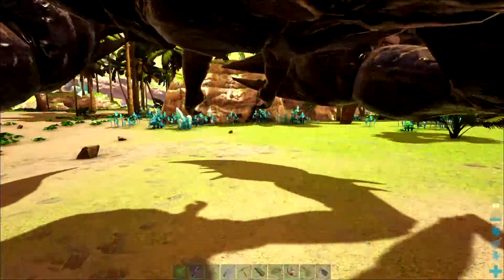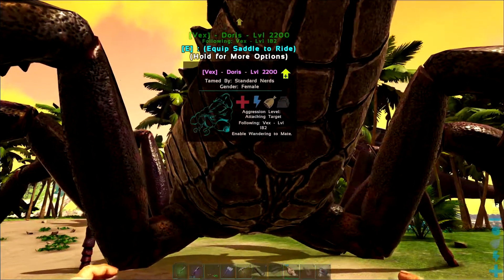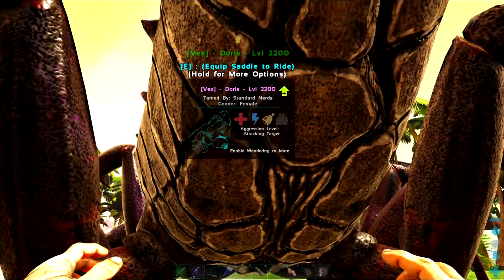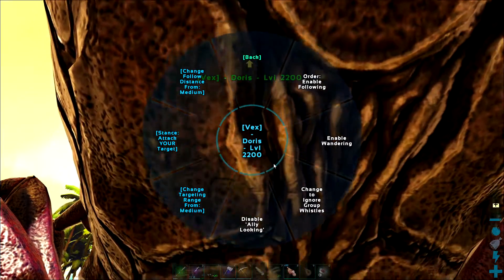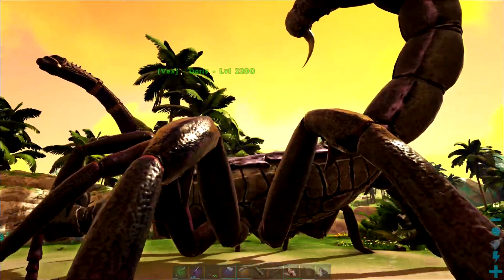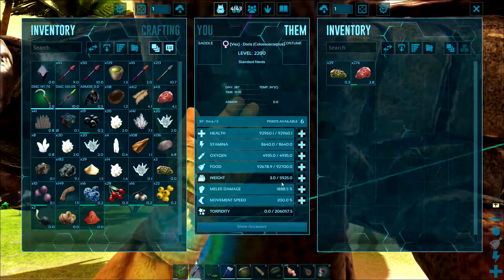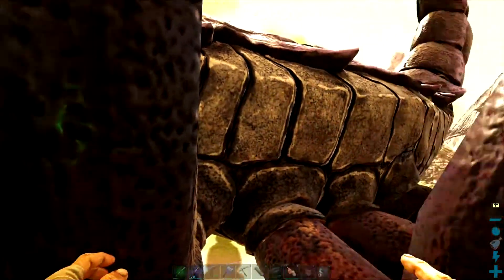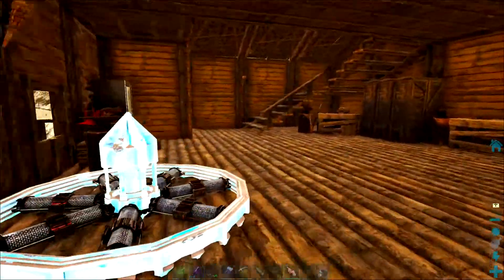There she is — Doris! Let's make sure she's on passive. There we go — better. She came out at 2,200, which is pretty good. Nearly 100,000 hit points, nearly 9,000 stamina, 6,000 weight, 1,888 melee damage, and 200% movement speed. Already some levels to spend, but we'll do that in the next episode. Cheers for stopping by with me today — until next time, I'll see you later.